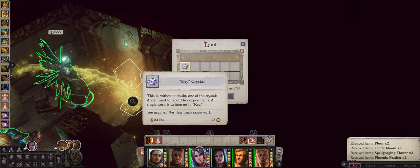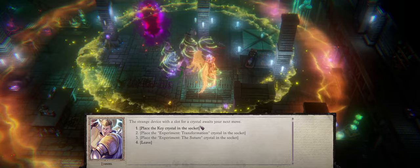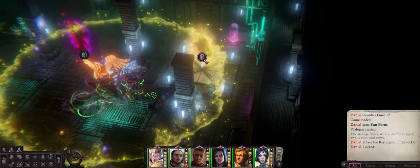After you get the key crystal, return to Arilu's laboratory and then use the key crystal in one of the projectors. Place it in the socket and there we go — a portal will appear.